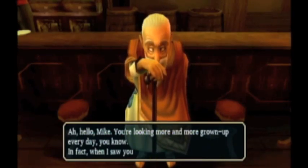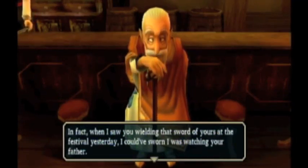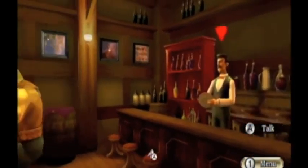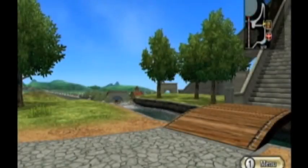'Hello Mike. You're looking more and more grown-up every day. In fact, when I saw you wielding that sword of yours at the festival yesterday, I could have sworn I was watching your father.' So that's some interesting dialogue. There's also a map here — it's not important right now. I think if you just look at it, it says you're not allowed to access it yet. It'll be important for later.